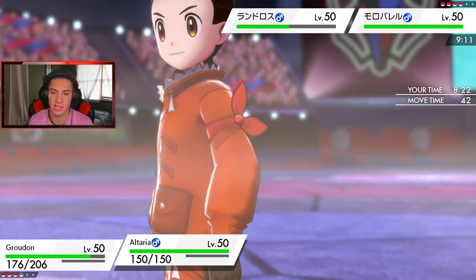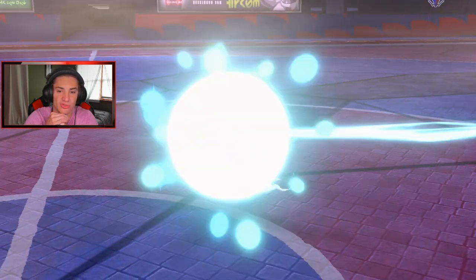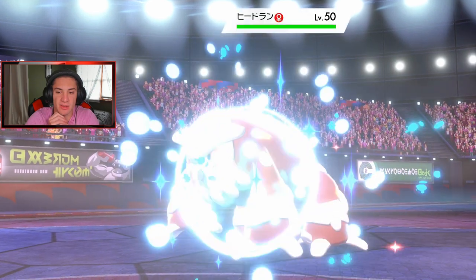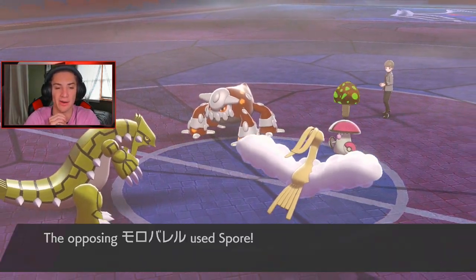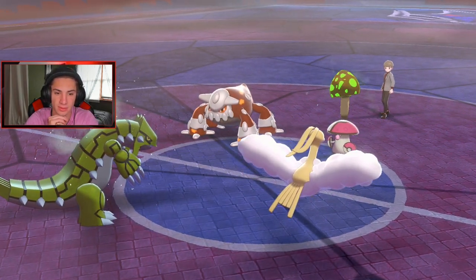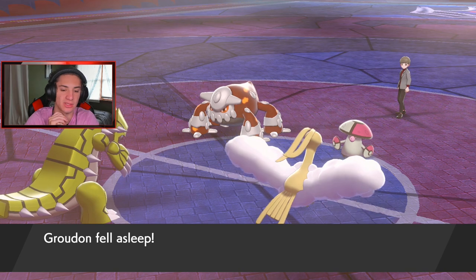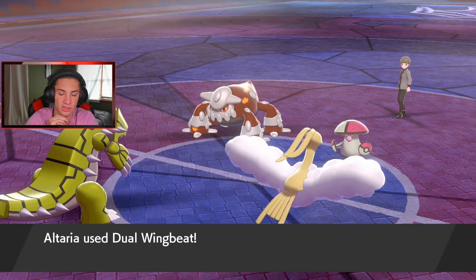Heatran gets out, and Spore comes out — Groudon's slumped! Go Altaria, do some work on this thing. Dual Wingbeat coming out. This thing has Coba Berry so it eats one shot. Second shot's gonna come out and do a little more damage. This thing is so bulky it's ridiculous. Another Dual Wingbeat will take it out. I kind of want to Dynamax now to protect Altaria — I think that's the play, Protect so we don't go to sleep, then get that Max Airstream rolling.